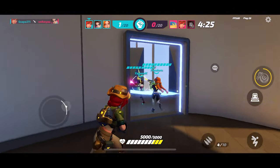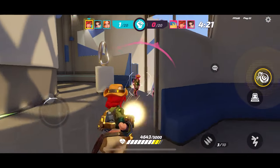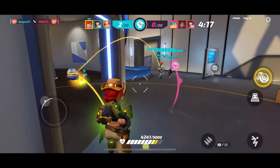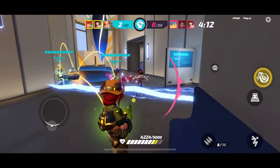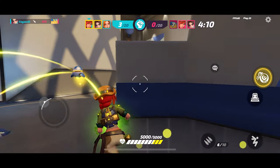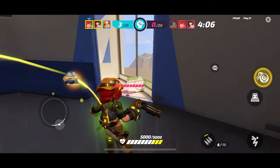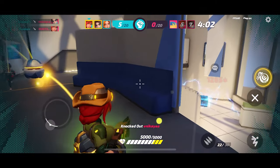We got a Jabali over here and also a Gloria — we'll take her out with the shotgun. I probably don't want to be too close to Jabali. That's Alita though, don't want to get hit by her ultimate. Looks like Jabali died there. Loving that I can swap between these weapons very quickly.